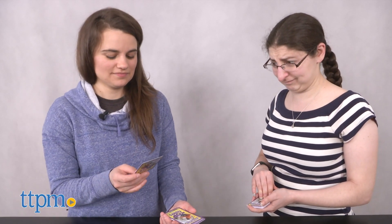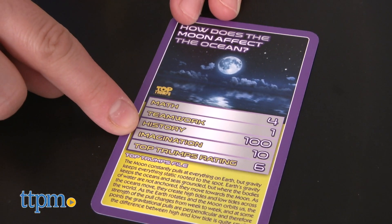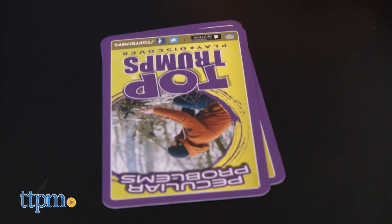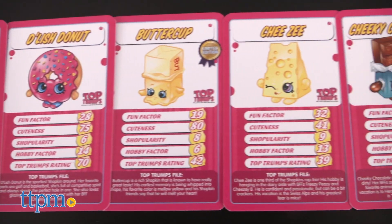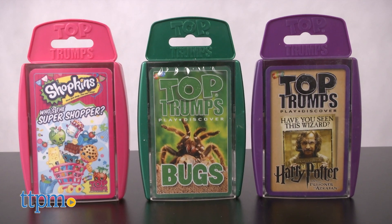Top Trump rating: 6. The content — specifically facts, stats, and info on each image-filled card — are almost a form of camouflage learning. Kids won't know that they're actually learning as they compete to win. Likewise, the facts on the cards are not only educational but entertaining and fun to learn. Imagination 40. Imagination 39. Ugh.